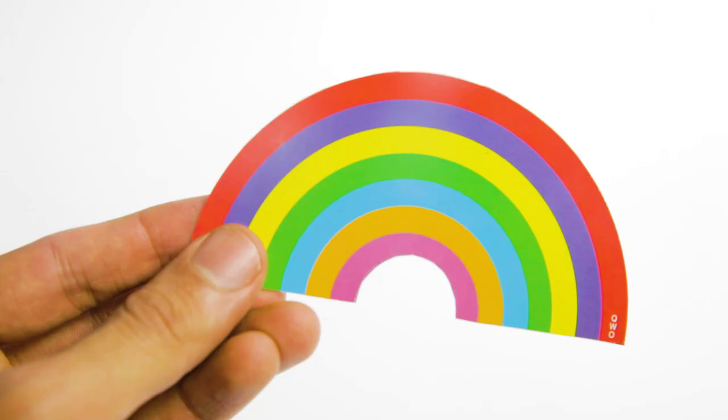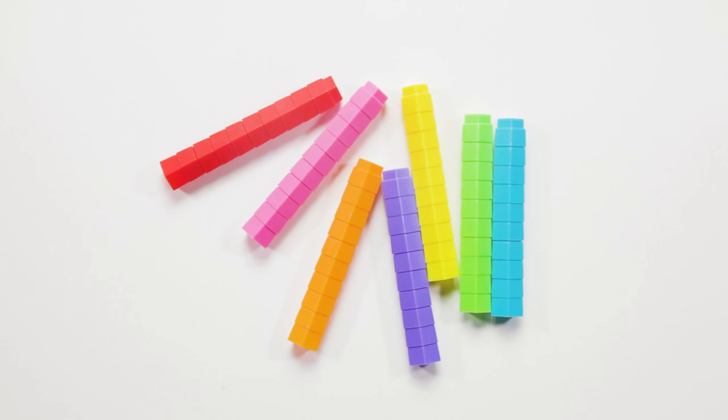Hi, I'm Matt and this is how to play my fast and furious Spot the Difference game, Rainbow Rush. Let's start with the easy cards first. You can tell them apart from the hard cards because they have white fluffy clouds on the back. Place the seven coloured stacks in the middle of the table.